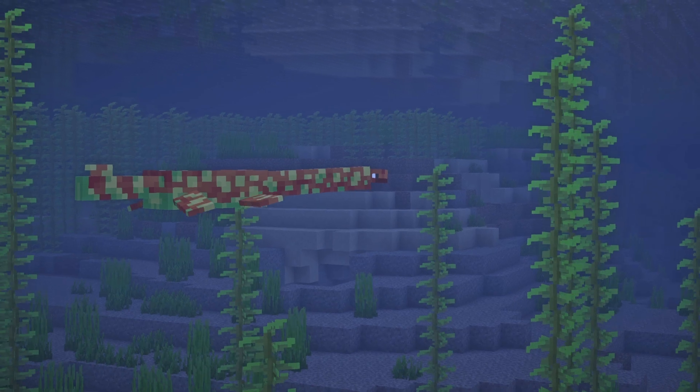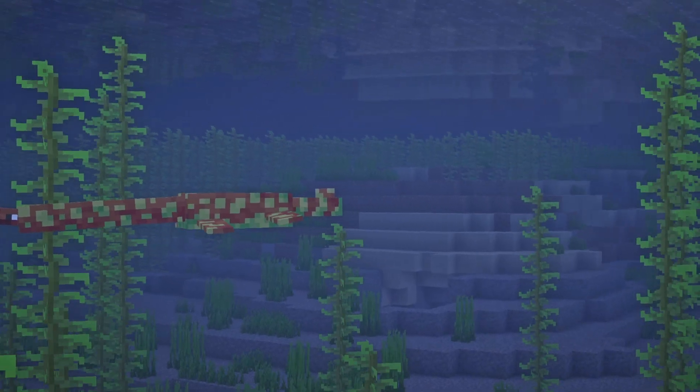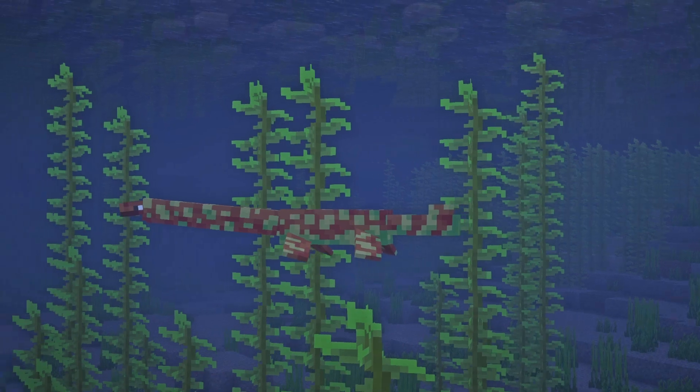The plesiosaurus is a passive, colorful, long-necked dinosaur that can occasionally leap up out of the water. It has 20 HP.